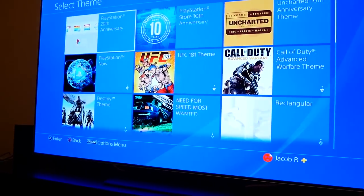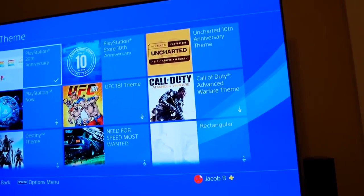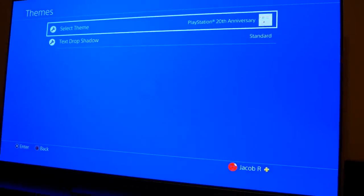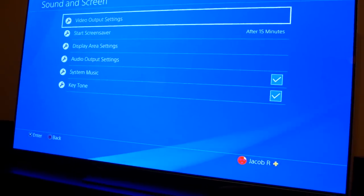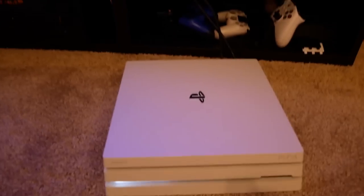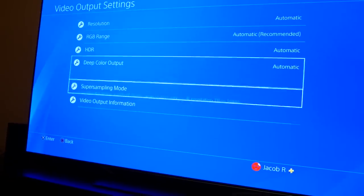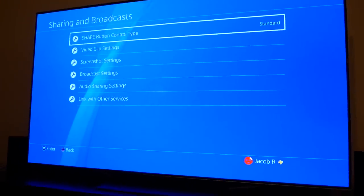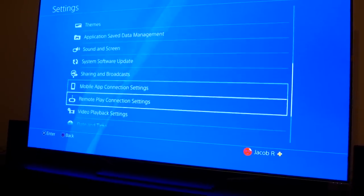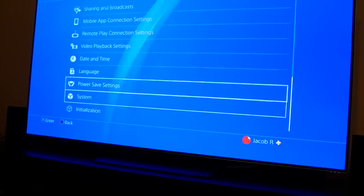Under Themes, I haven't looked at these in a long time. There's a PlayStation 20th Anniversary theme — might change to that. Sound and Screen lets you change video output; since this is a PS4 Pro it has 4K output and should handle it automatically. There's also Sharing and Broadcast where you can livestream your gameplay, and Remote Play so you can play your PS4 on your PS Vita.